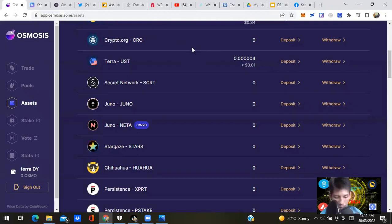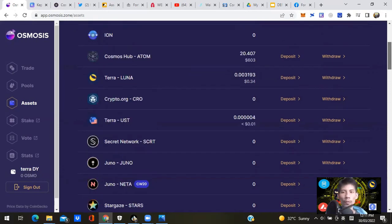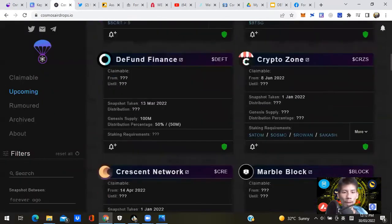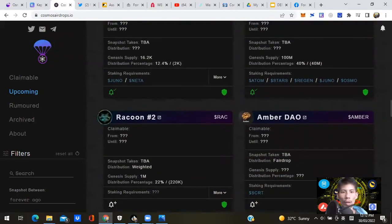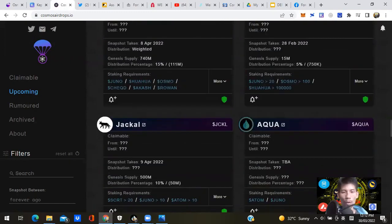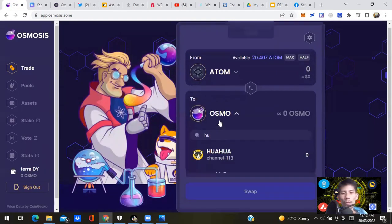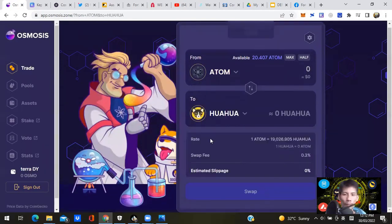Next, convert some CHIHUAHUA. The exchange rate is roughly 1 ATOM to about 19,000 HUAHUA tokens. Looking at the airdrops page, to qualify under the HUAHUA staking pool for one particular airdrop — CoolCat Chain (CCAT) — you need 69,420 HUAHUA tokens. Based on that math, that's roughly 3.4645 ATOM to swap. Type in HUAHUA and swap. The snapshot is sometime between now and April 1st, so you really want to do this now.